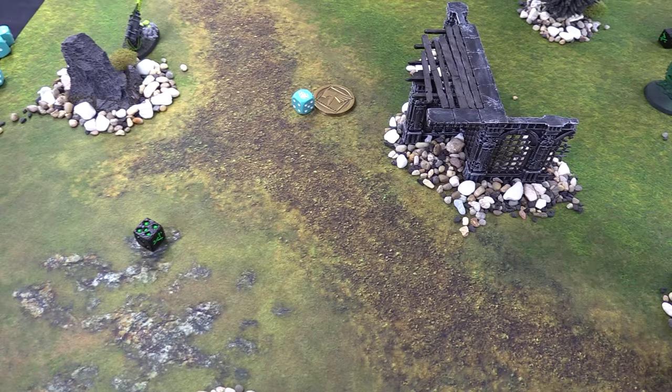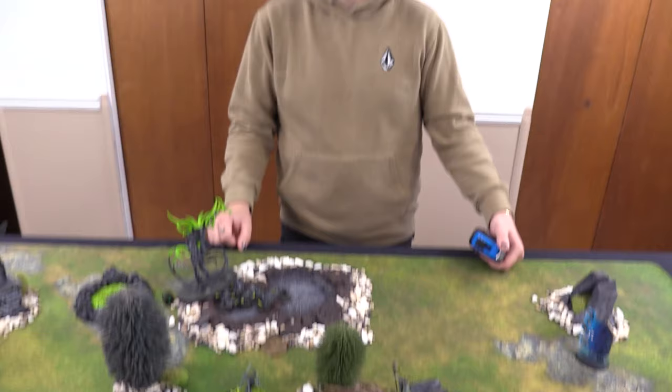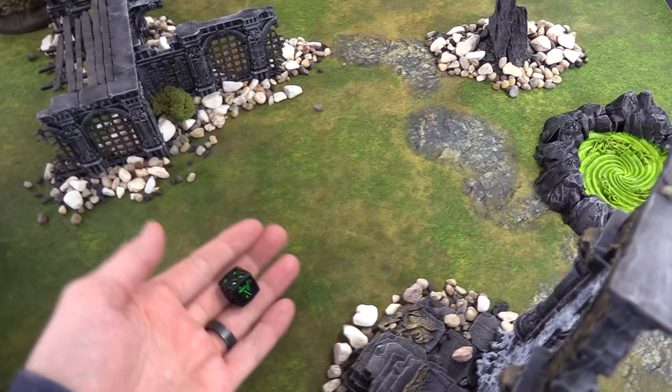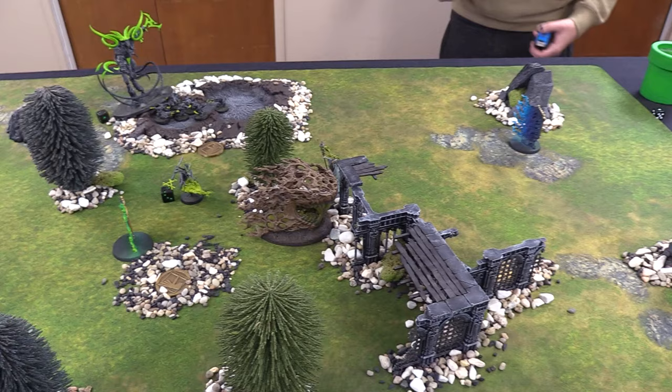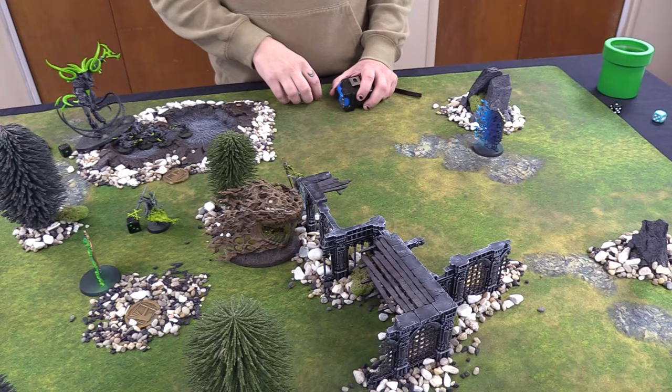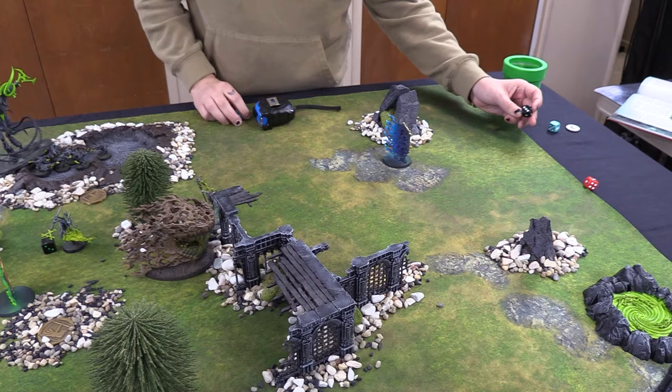Nighthaunt Turn 3 Hero Phase: Jesse's battle tactic is Lead into the Maelstrom — fall back and charge. Two primal dice each. The Guardian of Souls attempts a Command Point heroic action and fails. Patrick uses Finest Hour on his general. Jesse's Guardian casts Hoarfrost on his general, going off — Patrick throws a primal die to deny but it still succeeds, giving the Guardian plus-one to hit and wound. With Hoarfrost the Guardian now hits on two-plus with negative-two rend.